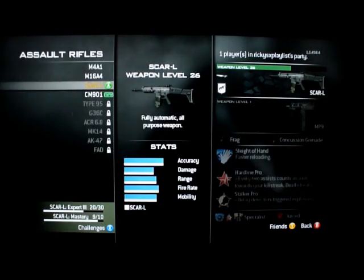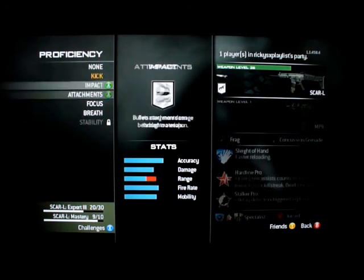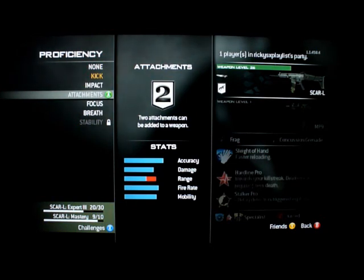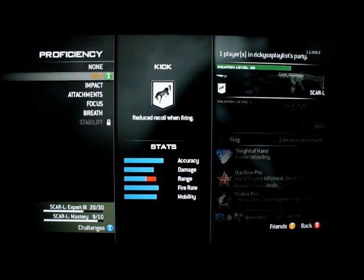If you go to your guns and pick your gun, they have Proficiencies like Kick. There's one like Warlord or Bling. They also have Impact, which is like Hardened, and Kick which reduces recoil. These are pretty good — they're like mini perks for your gun.